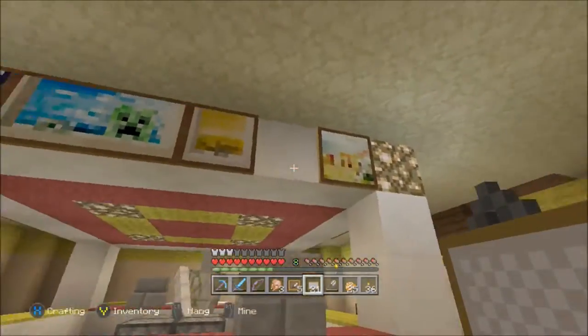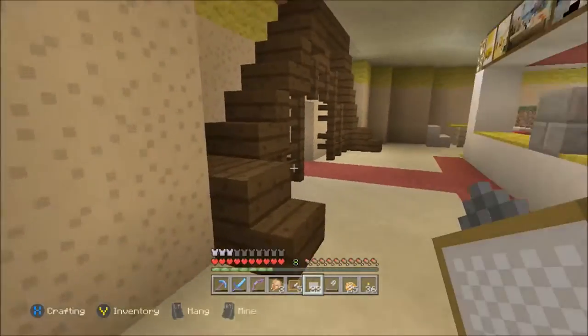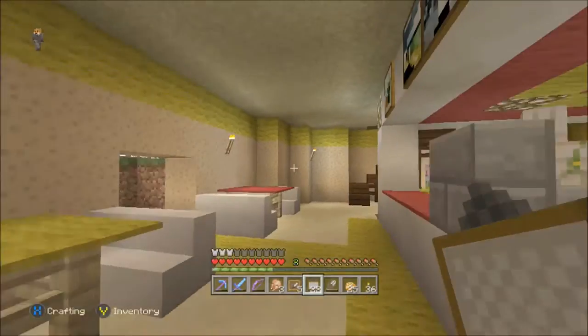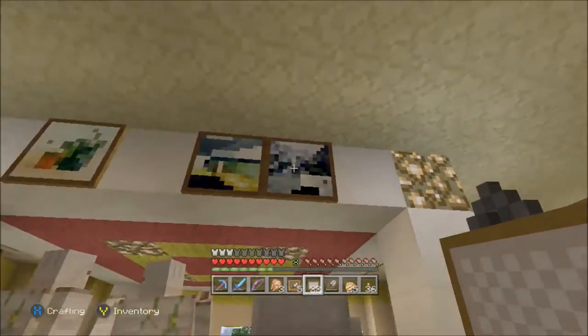So we've got five item frames. So that's one, two — let's just have another one on there. And obviously I'm going to keep the paintings up there as well. I just want to mix it up a little bit and put some item frames in with some actual food. I thought that'd be kind of cool. Probably should have made them all different types of things.